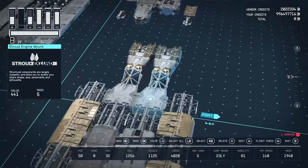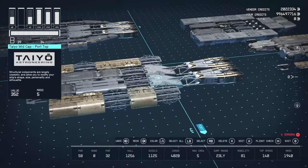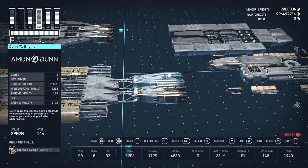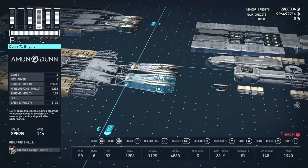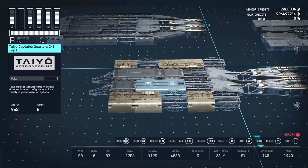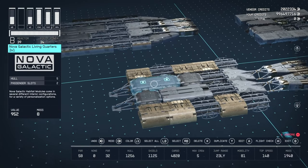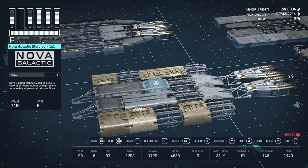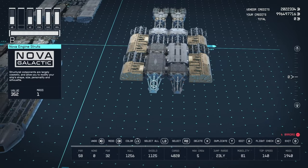The second level of the vessel is where it starts to get a bit modular. We've got two Dunn 71 engines from Amadon — B-class, 3 power, 26,580 engine thrust, 4250 maneuvering thrust. I love these engines and their snap points — they're perfect. For the habitat pieces we have the Tyo Captain's Quarters 2x1 Top B, the Nova Galactic storeroom 1x1, the Nova Galactic living quarters 2x1, and another storeroom. We've got two Nova engine struts and six Tyo mid-caps spread out, with six Nova Bracers.